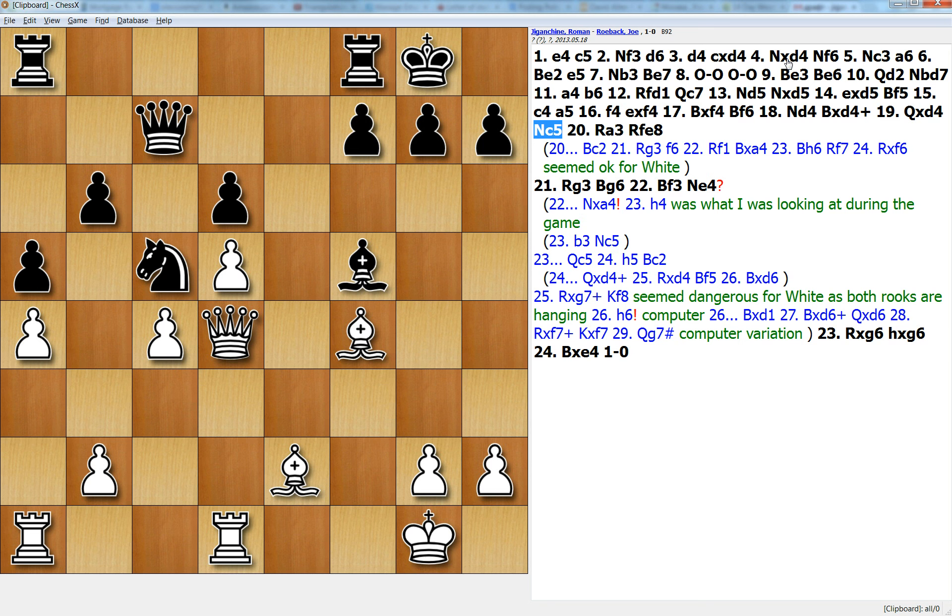Today I'd like to talk about looking for the opponent's extra opportunities and finding good ideas for your opponent as well as for yourself. Here it's white's turn — I was playing with the white pieces in a recent tournament. I had a good position: two bishops, extra space, but black is trying to make extra chances by attacking the pawn and maybe even threatening with a fork.